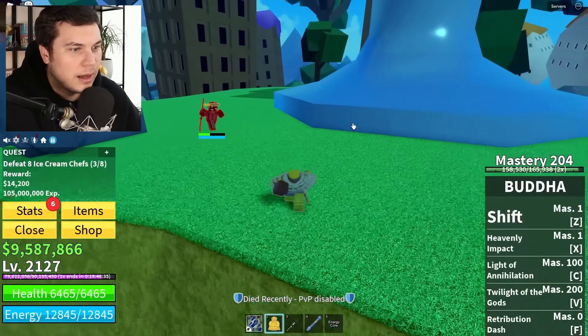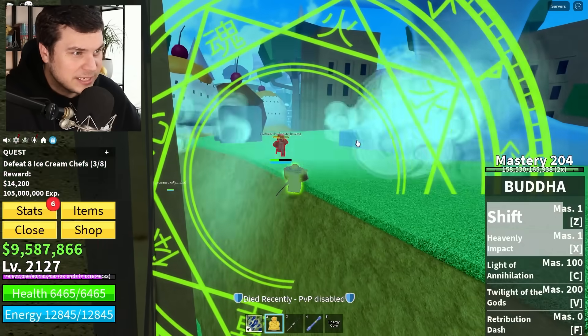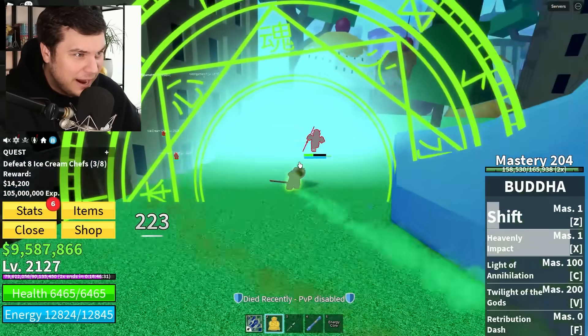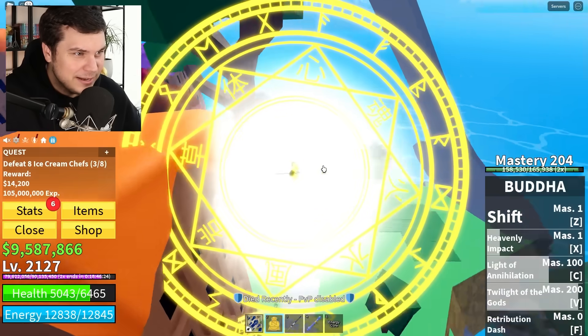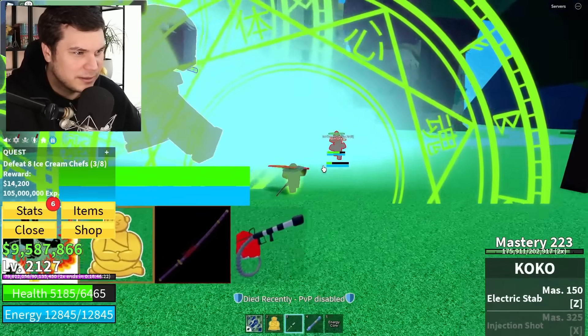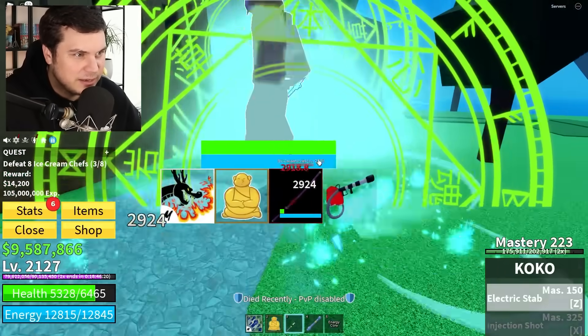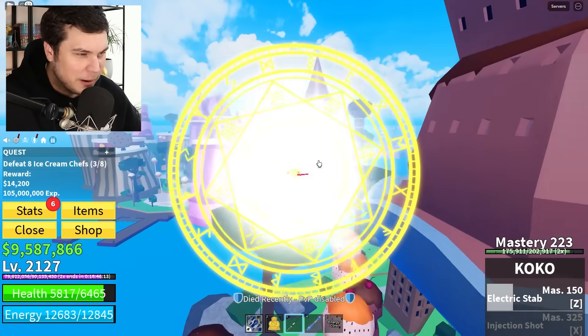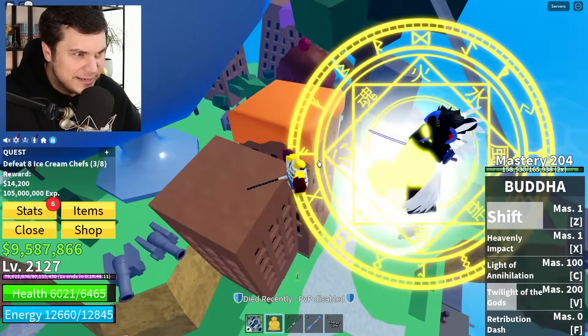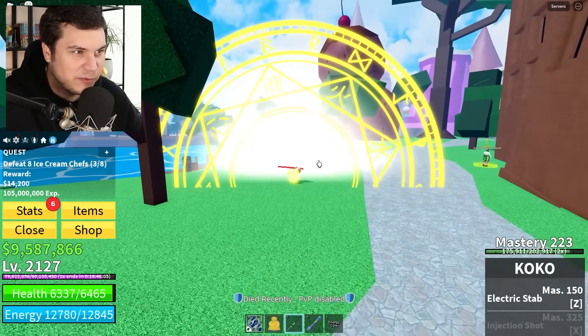Can I do the abilities? It's still here — I'm tiny but I'm doing the abilities! Does that mean I also get the resistance, like resistance to damage? This is kind of cool — look at my jumps, I'm jumping like I'm big! This is crazy! I have never seen this glitch before.